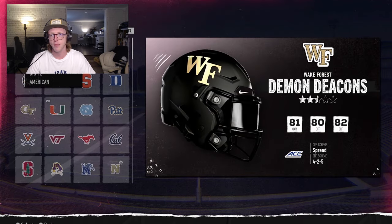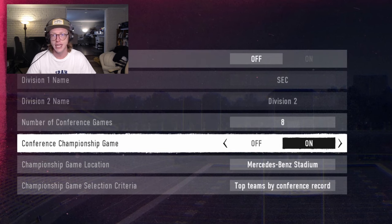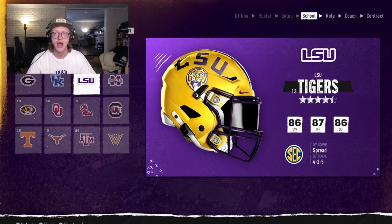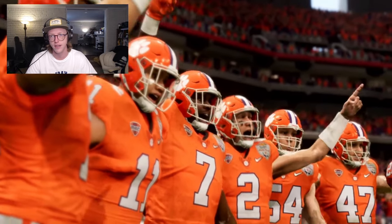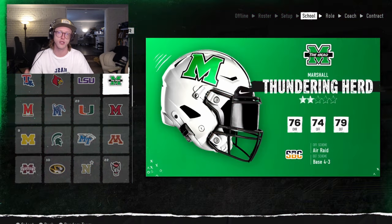The game goes deeper to ensure it's capturing the authenticity of high school talent. Yes, East Texas is known for producing great receivers, but more specifically, they are known for how big and physical their receivers are. As a result, you're going to see bigger and more physical receivers coming out of East Texas, whereas South Florida is going to produce incredibly fast, deep-threat receivers that have a smaller size.